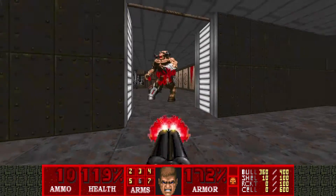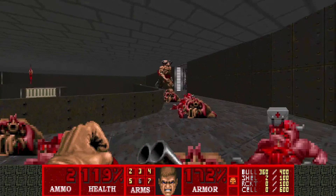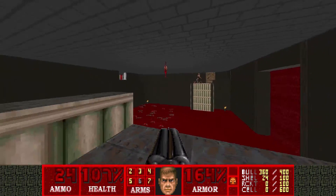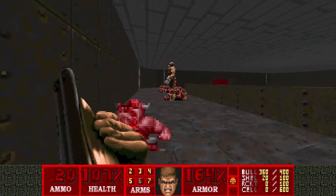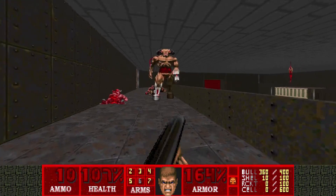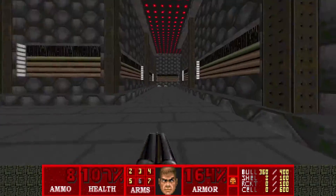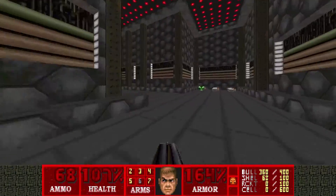Now if he gets out, he gets really dangerous because I don't have much space to maneuver. Danger zone — I don't have any shells. I don't like this at all. He can't even hit me. Still have to get close to him for all the pellets to hit him. Should be almost dead. I do want more shells though. In the maze there are plenty of shells.